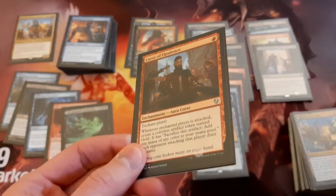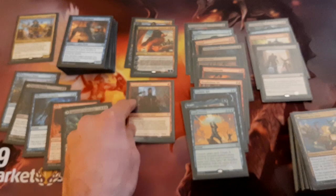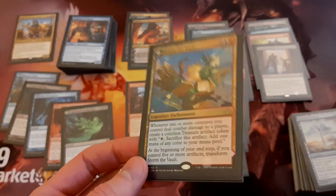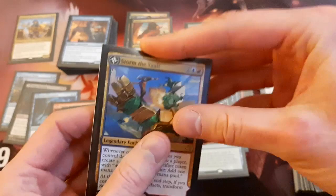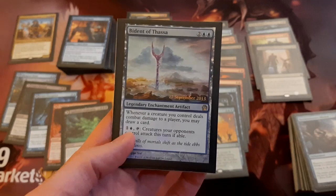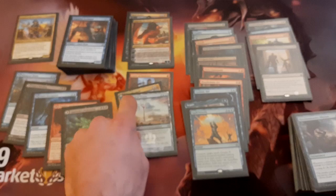Got some enchantments. Curse of Opulence — just a 1-mana enchantment that can get us a lot of treasure tokens. Our opponents can get treasure tokens too, but that's okay — we'll share the wealth a little bit. Got Storm the Vault — I feel like this card is almost made for this deck. We have lots of small creatures we're attacking with and we want to be making treasures, so this card is kind of perfect. Then it also flips over into a pseudo-Tolarian Academy, which is pretty great. There's also Bident of Thassa — kind of perfect for this deck. Each time a creature we control deals combat damage to a player, we can draw a card. It also has a second ability which I don't see being super useful a lot of the time, but it's there. Reconnaissance Mission is kind of a second copy of Bident of Thassa, however if we don't need it or maybe we're mana screwed, we can just cycle it away.